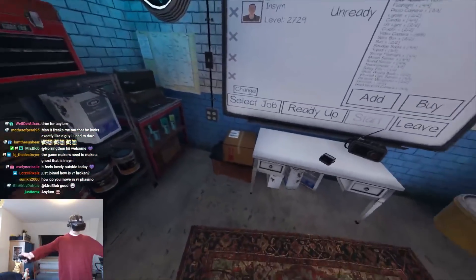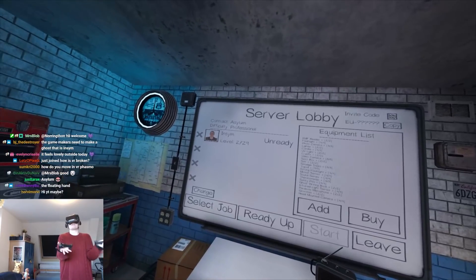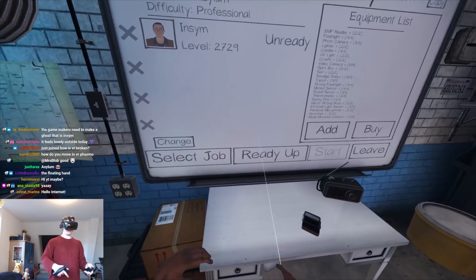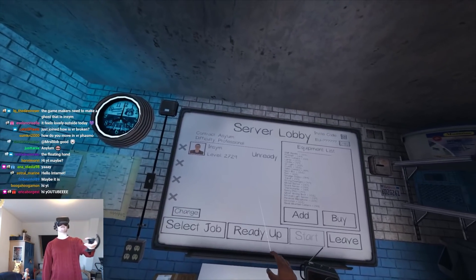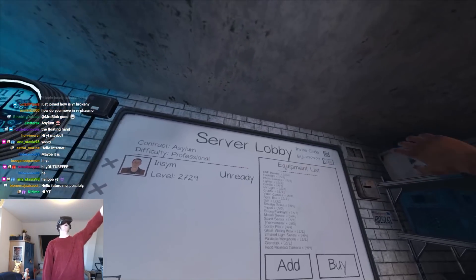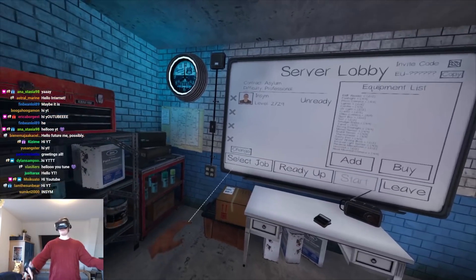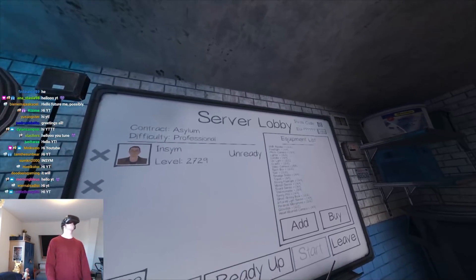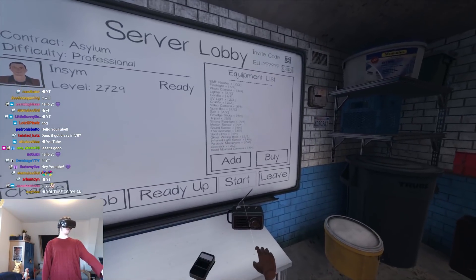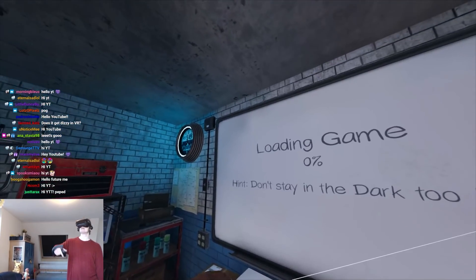Welcome back, it's VR man time because there's apparently a bug in VR — we don't know how it works quite yet, but there's something that causes you to get a lot of money if you play in VR. So we're going to be going to Asylum Professional alone, trying to get the maximum amount of money you can get in Phasmophobia. Hopefully we'll do it — let's see if we can get more than 300 money. Let's go.